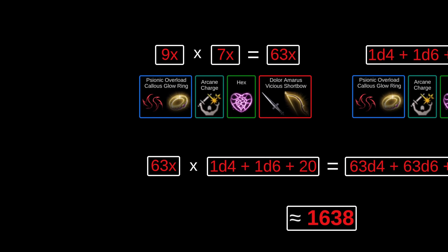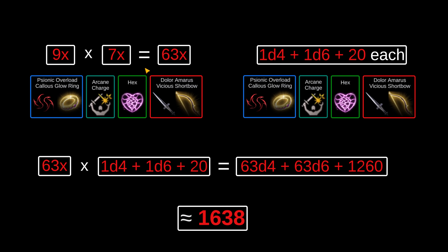Using this combination with a Bloodlust Elixir and a Potion of Speed gives the ideal 9 attacks per round. Just like TB Throw, we have 63 total sources per round. The combined damage of our set of generic damage riders is 1d4 from Psionic Overload, 1d6 from Hex, and then the flat modifiers totaling plus 20 — a terrifyingly high number. Multiplying this out gives a combined average of 1,638 damage, so long as you have smite slots available.